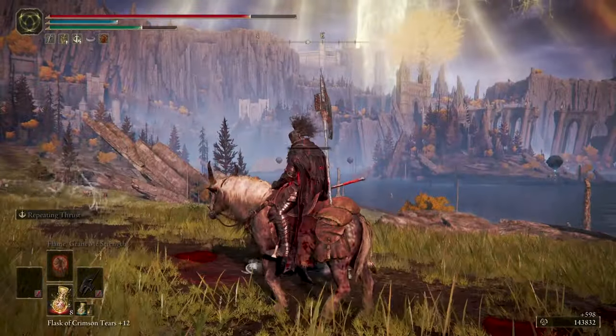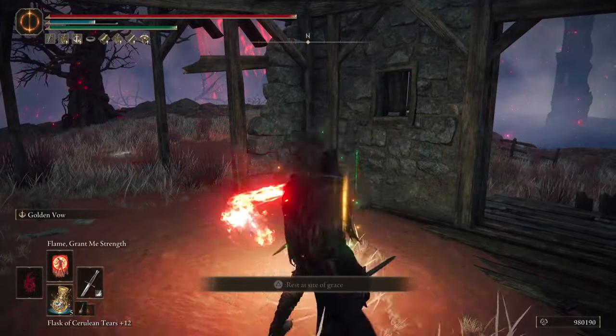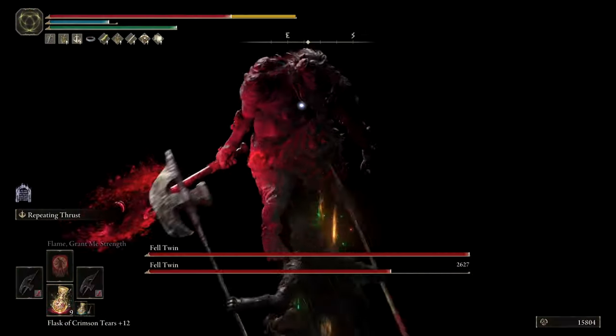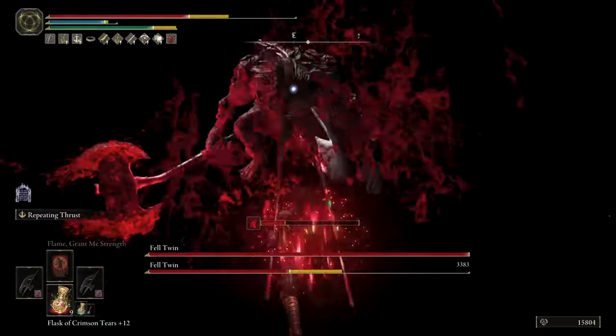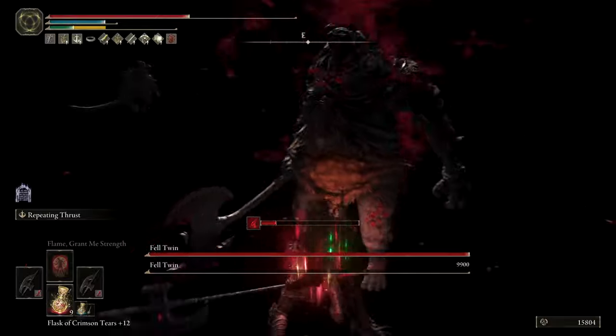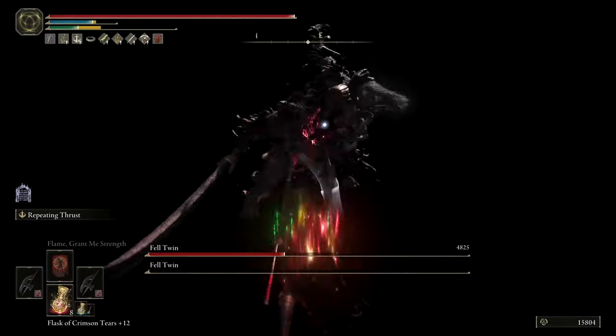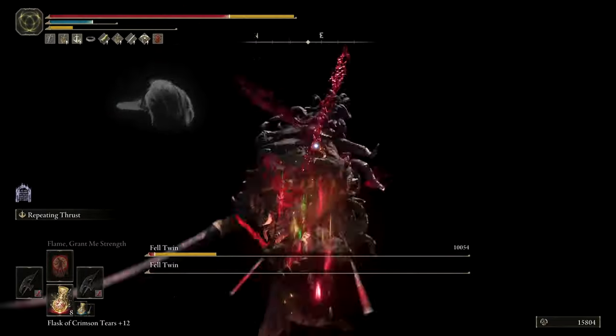The rest of the armaments are a keen dagger to apply the Golden Vow Ash of War, and any seal to apply the buff Flame Grant Me Strength. This is how you buff before fighting a tough enemy or a boss. I'm not using any offensive incantation on this build — this can sometimes be a minor annoyance, but it's not a problem given the variety and power of the weapon attacks.